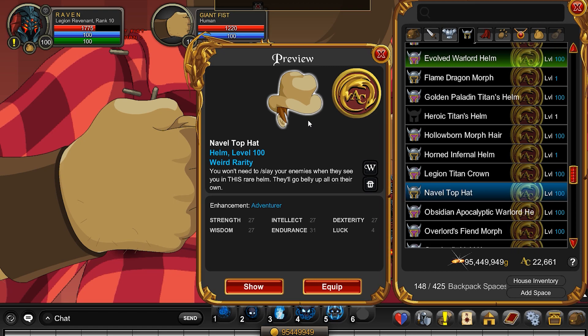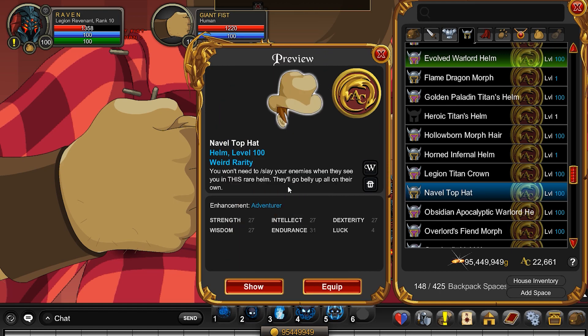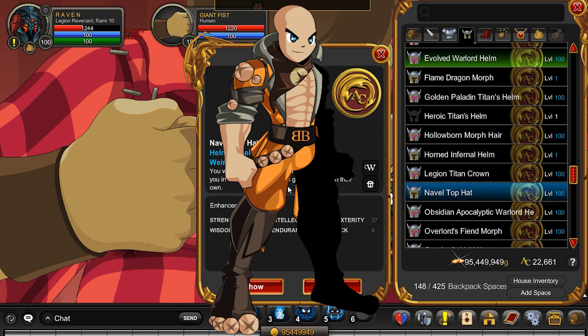This will most likely be going rare. It also says they'll go belly up — because of course, this is 'naval' as in the April Fool's type, the disgusting navel. This goes hand in hand with the Naval Commander, which you guys might remember, otherwise known as the belly button armor. So that might give you a clue as to what this is. It's disgusting — I don't like it at all. I wish I'd gotten the belly button armor just so I could keep it in my bank under a rug, and that's definitely where this one is going.